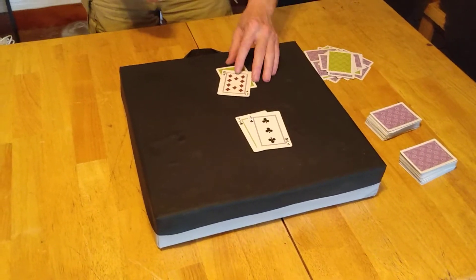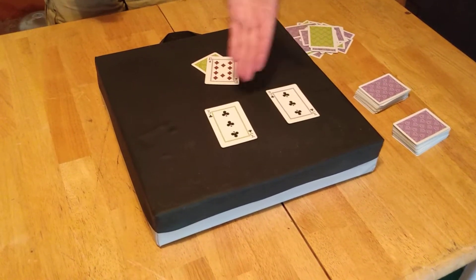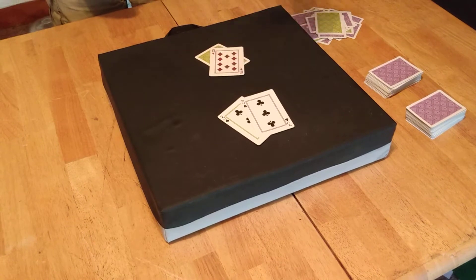Pair of threes against a 10. We like to split pairs when we can, but in this case, if we split threes, we may very well end up with two 13s against a 20. So we're going to play it as six, hit the hand, and take our medicine.